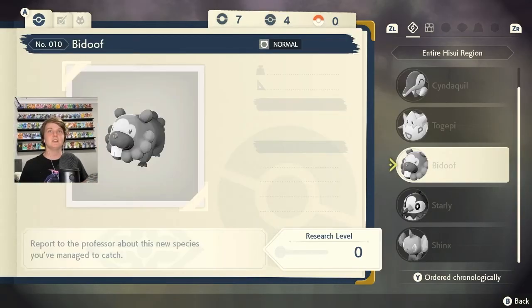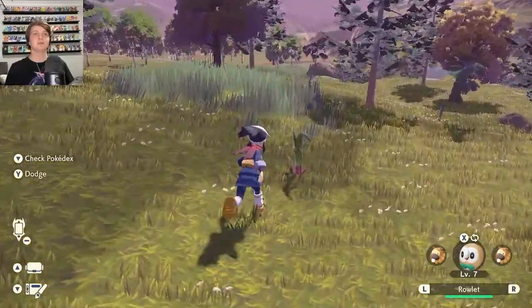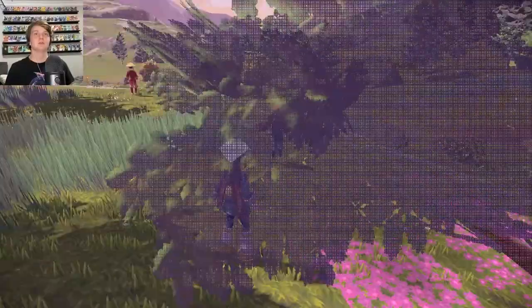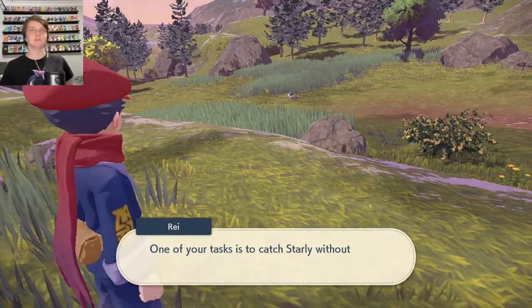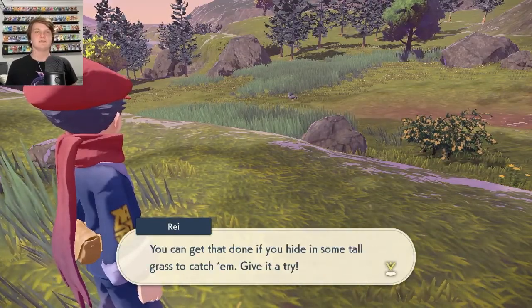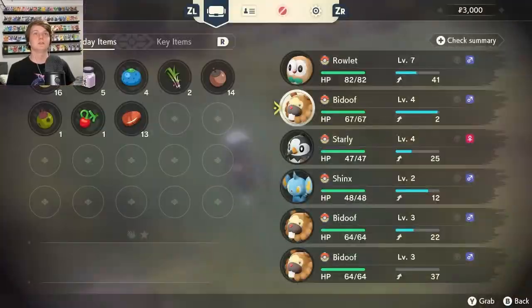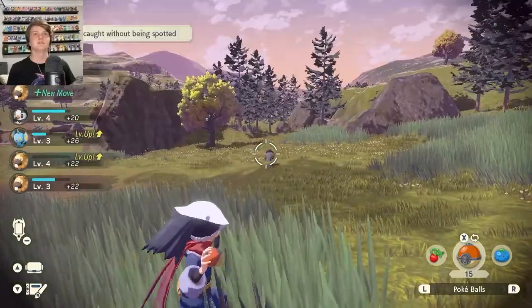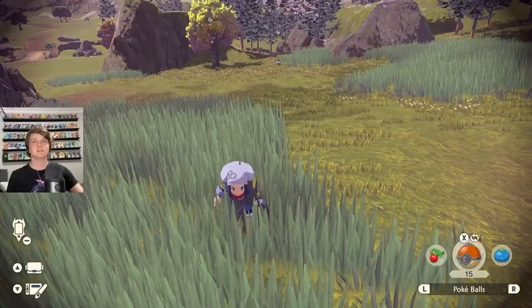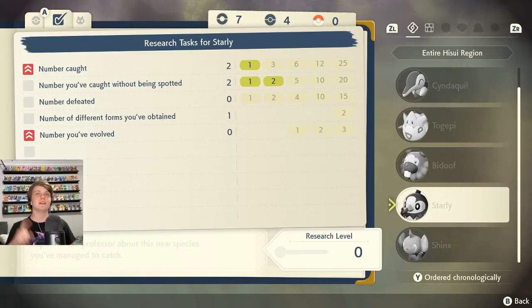There's a number counter for Starly caught without being spotted. I don't know what the red markers mean yet. We're going to get this one - you don't see me - go! Caught it. I'm going to position myself to throw it right back if it escapes. Got it anyway - let's go! Where do the extra Pokemon go? I can only hold six, and it said they get sent to some kind of shelter system.